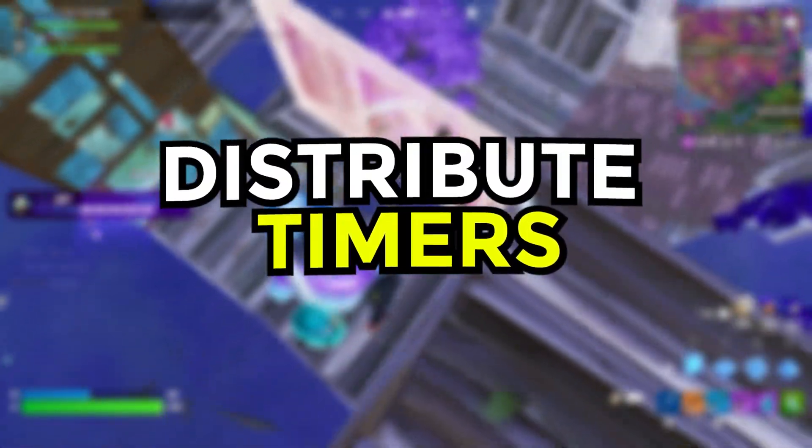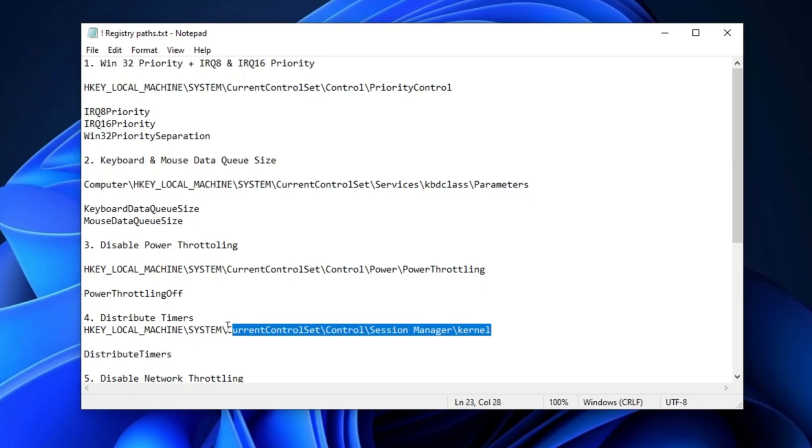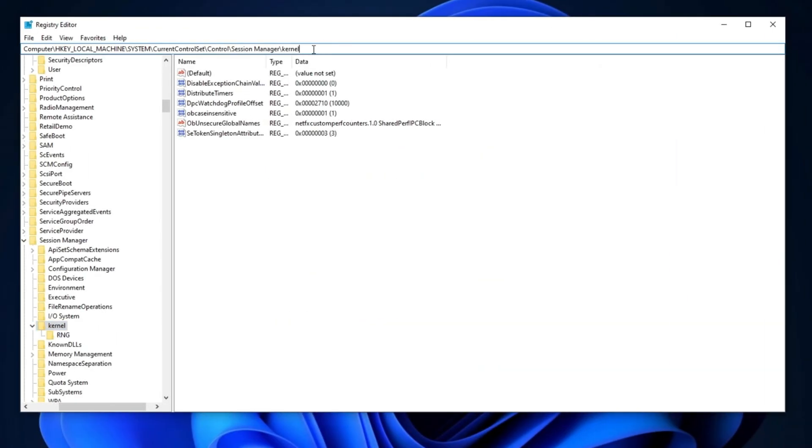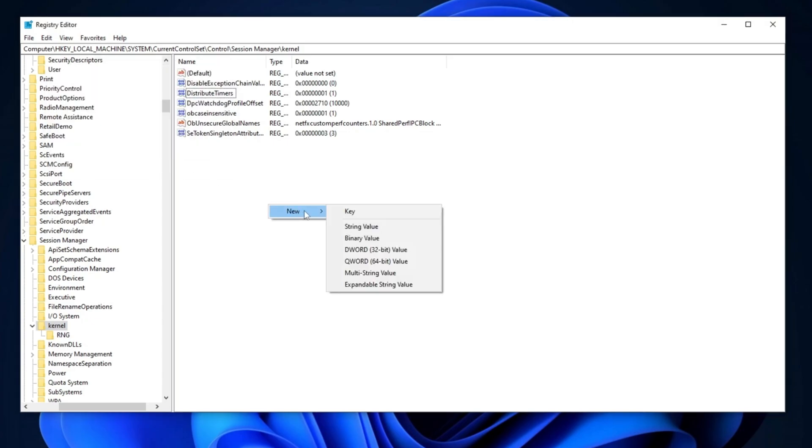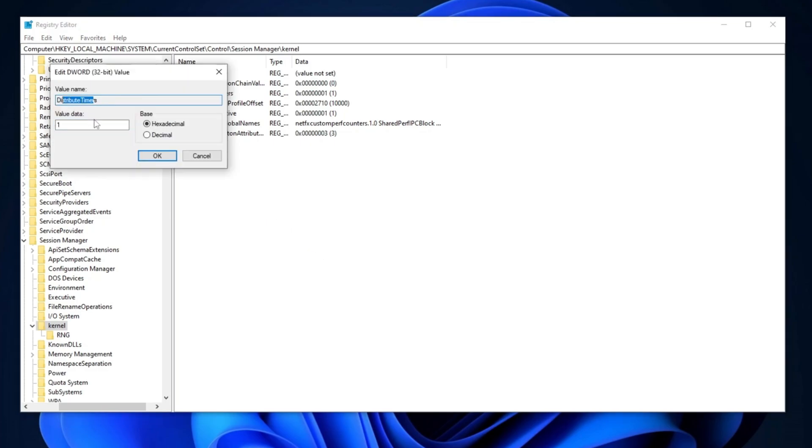Next, we will make changes to Distribute Timers. Start by copying the path provided in the description and pasting it into the registry editor. Press Enter to navigate to the location. If the DistributeTimers registry entry is already present, double-click on it. If it is not available, simply create it by right-clicking, selecting New, then DWORD 32-bit value, and naming it DistributeTimers. Set the value data to 1, change the base to hexadecimal, and click OK to save the changes.